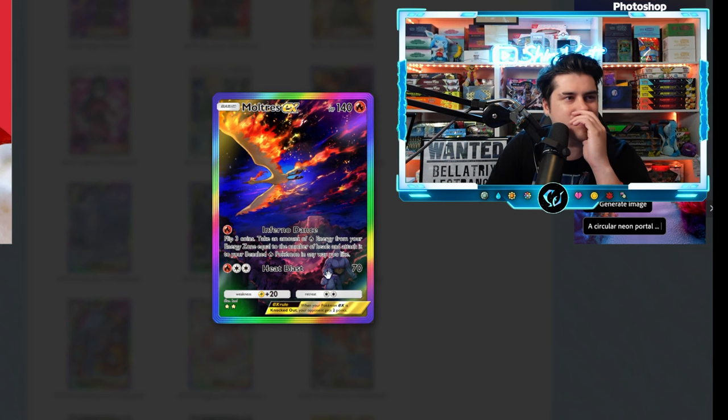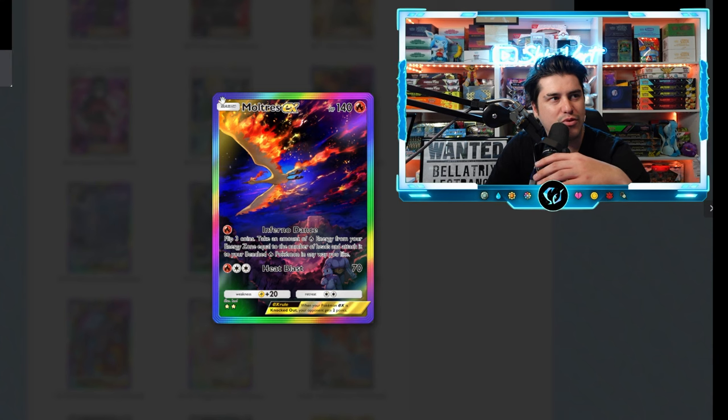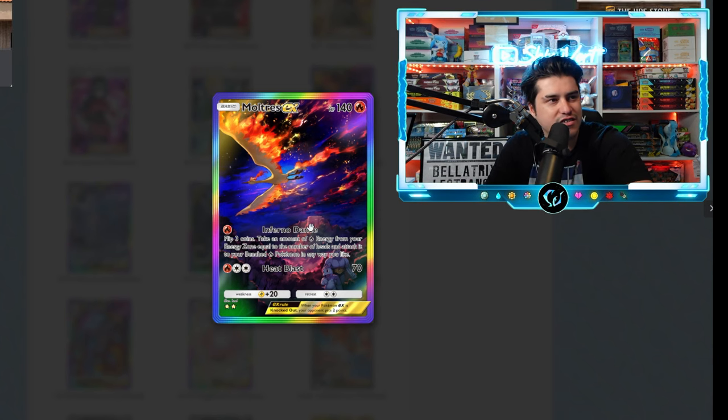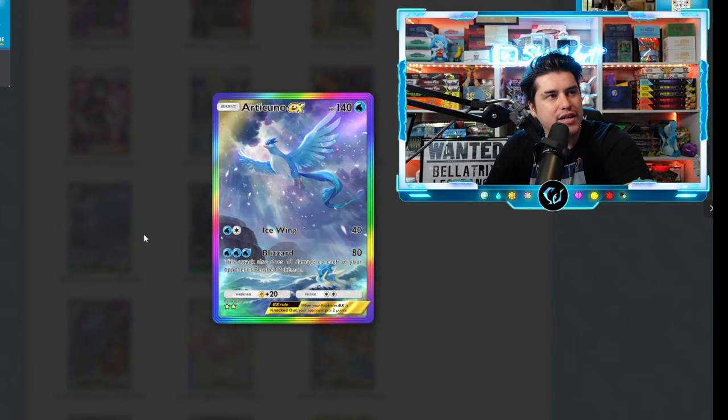Now we are getting into some of the craziest artworks. We have Moltres burning up the skies with Machop and Machamp down there — this is gorgeous. Even how the flames kind of turn to this purple, and the borders look really good on this card. We have our first S tier of the video going to Moltres — well deserved.